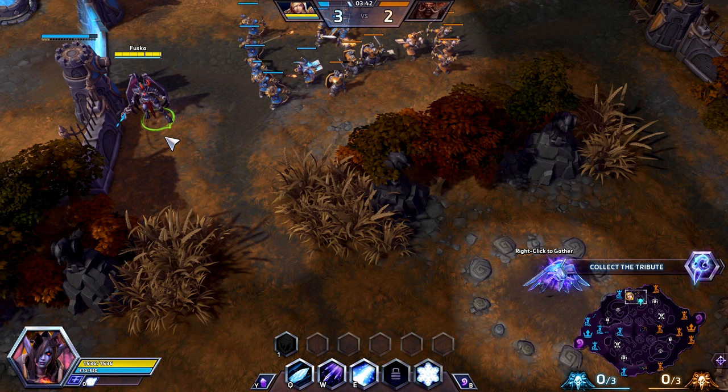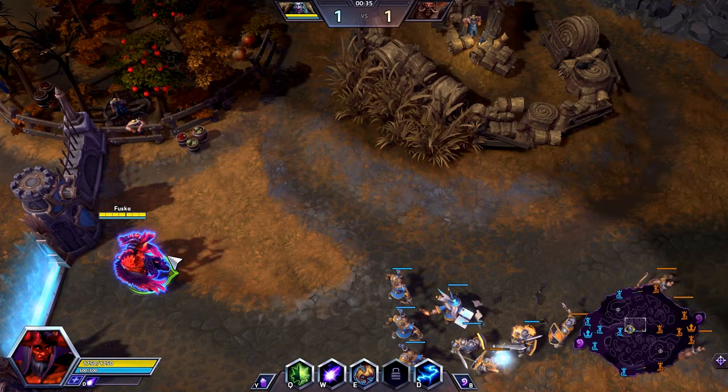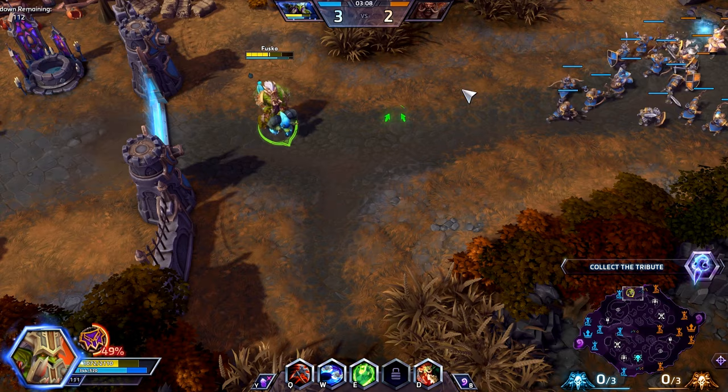Because if your hero has any long range ability, you can use it to scout the bush. Using an ability on the bush will grant you vision of it for a brief moment and will unhide the enemies that are waiting for you. Remember to always check bushes for enemies, especially when they could easily predict your movement, for example when rotating from lanes to objectives.